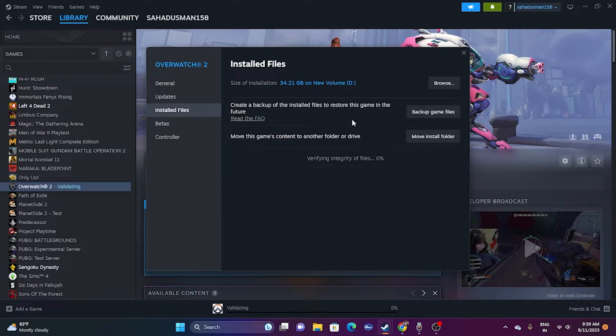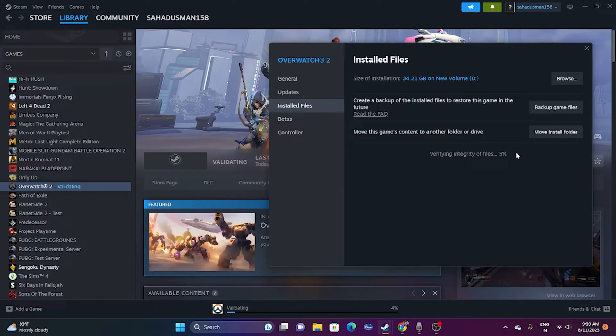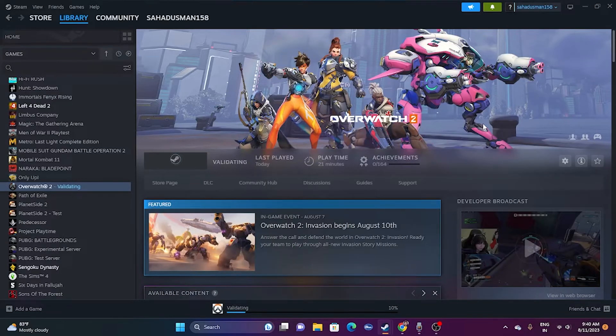If any files are corrupted or missing — which is one of the main reasons for crashing — they will be fixed. Right now it is running and needs to reach 100%. Once it reaches 100%, click the play button and try launching the game. Let this progress and we'll move to the next step.